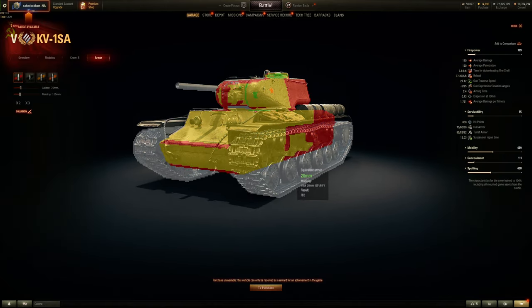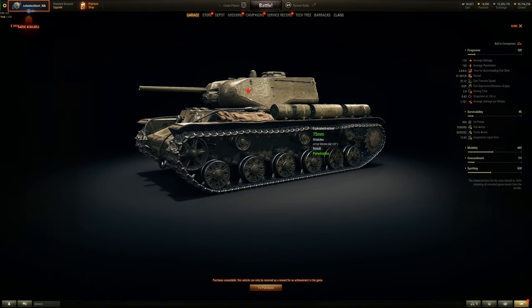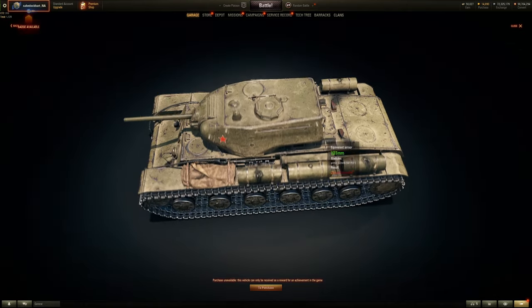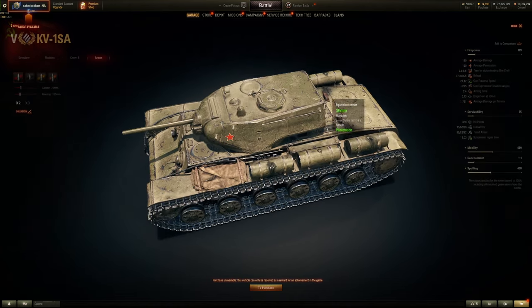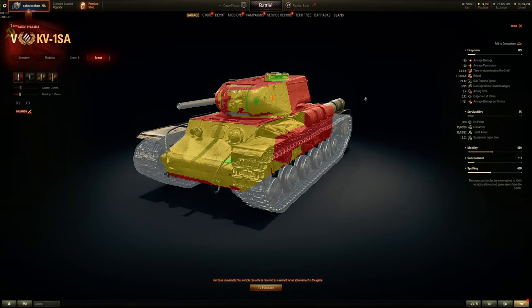Side scraping with 60mm plus 20mm of track is still decent at lower tiers, but always angle your vehicle. Side of the turret is only 82mm, so nothing to expect there. Engine deck and top of the turret are 30mm, so high-explosive from artillery does hurt. Comparing it with the KV1, the armor is slightly weaker on the sides but frontal armor is about the same, so nothing really too bad.